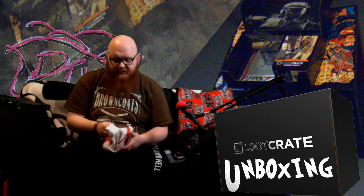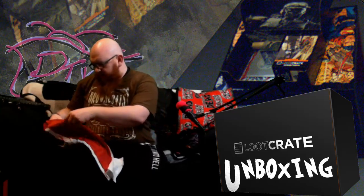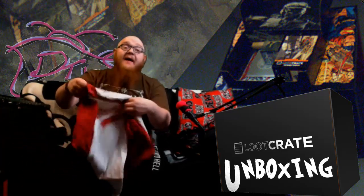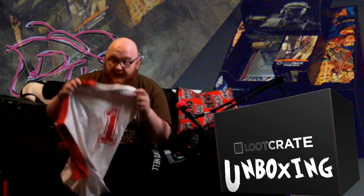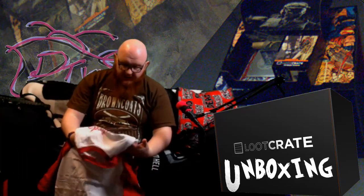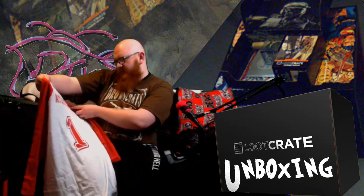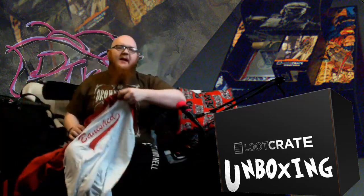Let's see what else is in here. Of course there's a piece of clothing. The t-shirt is actually well wrapped — normally shirts come folded in the box, but this one has actual paper inside to protect the interior. Nice touch. Something I'd have liked to see in the LootCrate DX boxes. What is this? Banished — Atriox One. It's a baseball tee, which is actually kind of nice.